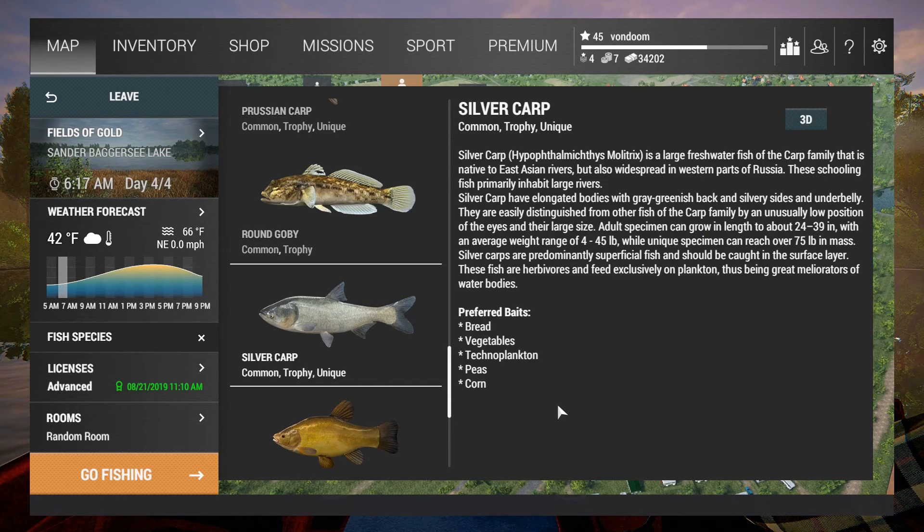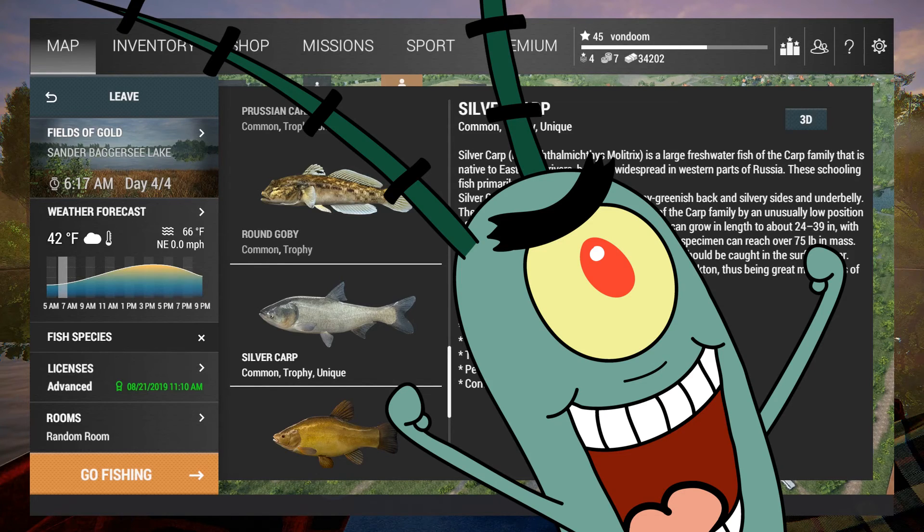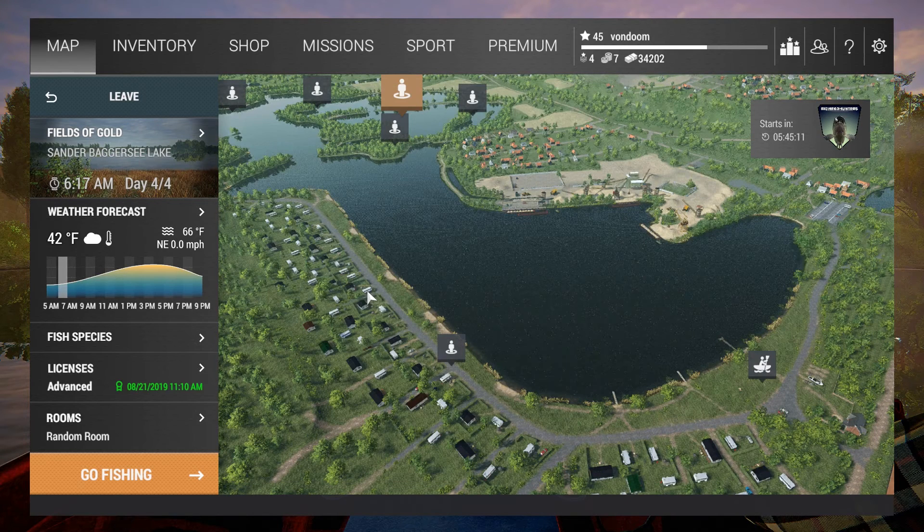Silver Head and Big Head Carp both have unique versions here. Even though it says bread, vegetables, technoplankton, peas, corn — I've only ever gotten them on vegetables and technoplankton. Let's break this down into three simple steps: we're going to be talking about the location, the gear, and finally the retrieve.